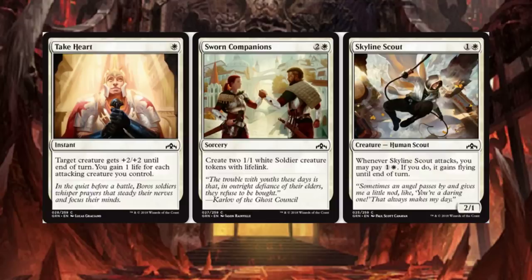Take Heart: target creature gets plus 2, plus 2 until end of turn, and you gain 1 life for each attacking creature you control. That is not too bad — there are worse similar cards that just don't do much for you. Gaining 1 life for each attacking creature you control is pretty sweet.